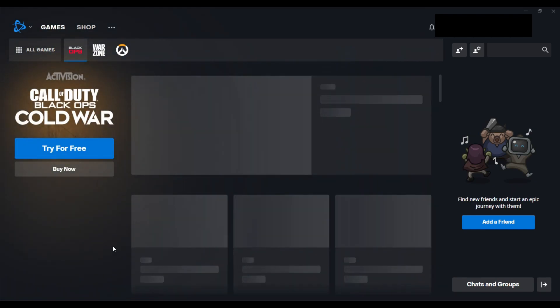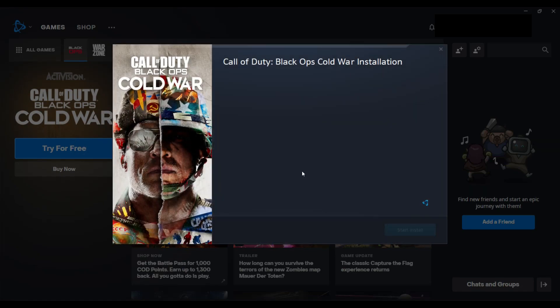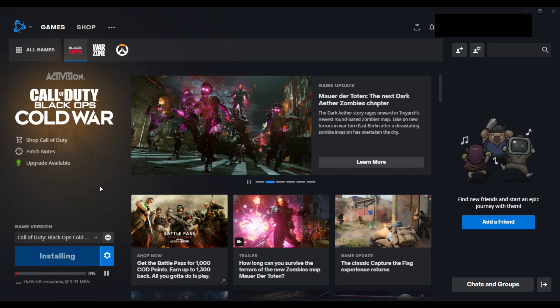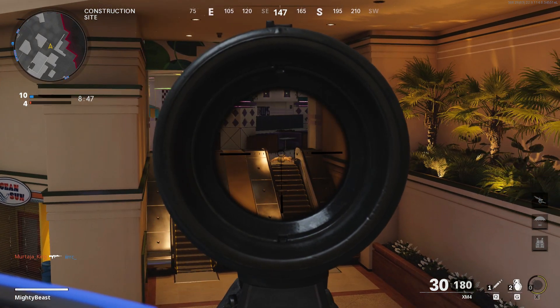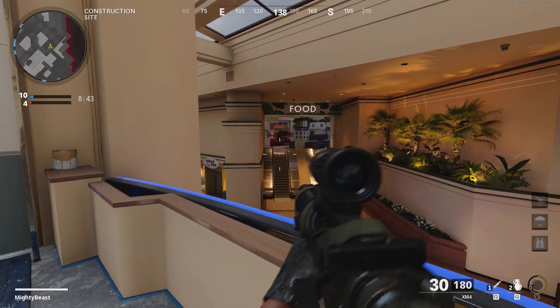If you're a PC player, open your Blizzard app, go to All Games, and select Cold War. As you can see, it's free right now — just click 'Try for Free' and download the game. I'm downloading it right now. The game size is about 79.60 gigabytes, and it's completely worth it.